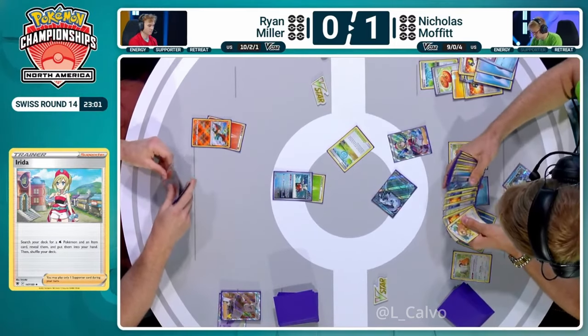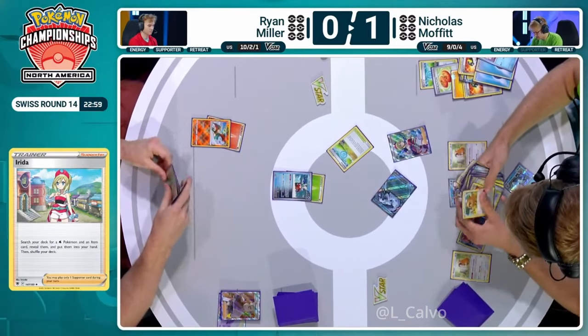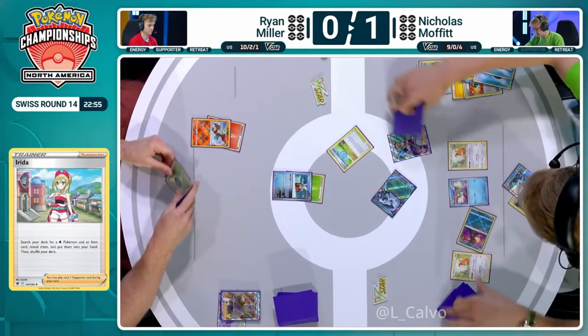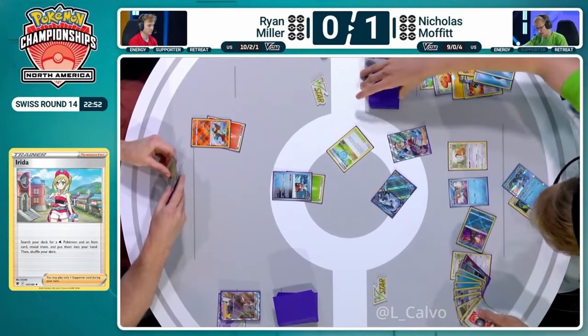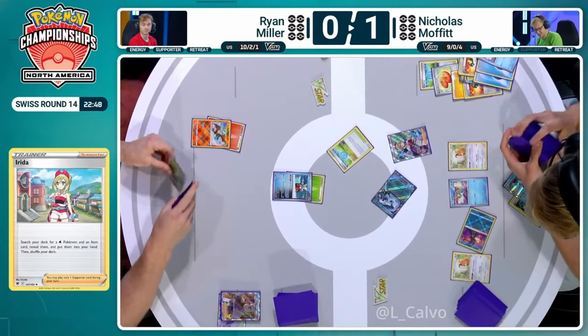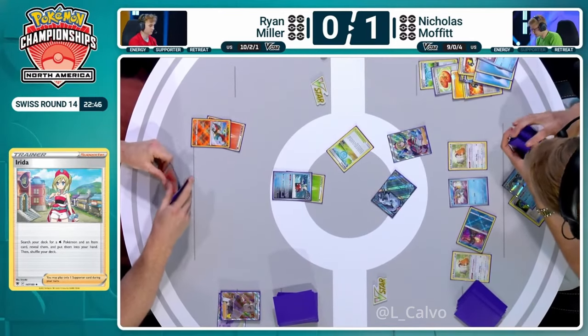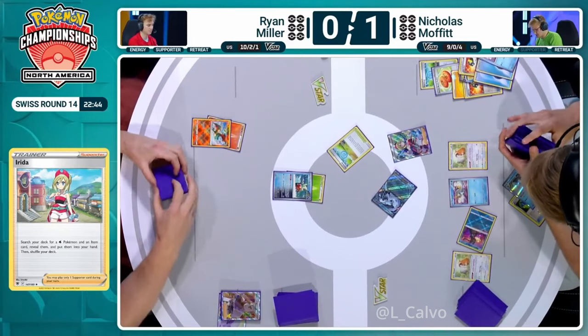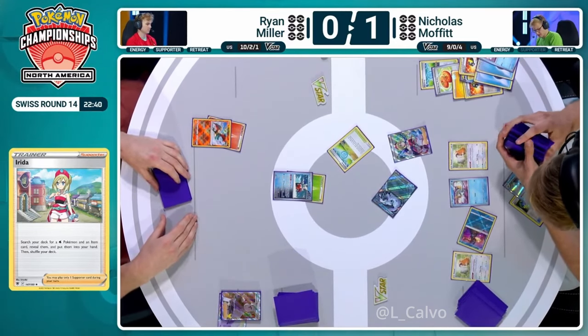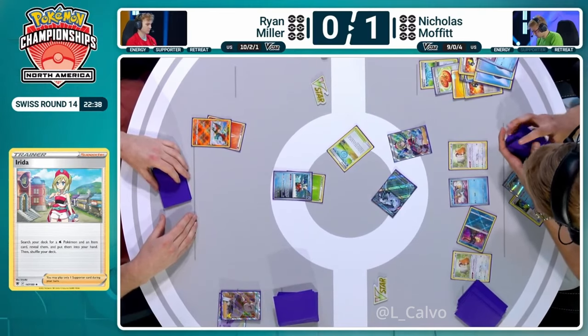Do bear in mind that the Radiant Charizard will be getting its attack cost cheapened as Nicolas starts to take prizes, and there are still Energy Switches in the list — so maybe if the tables turn for Ryan next turn, you could get a much earlier Radiant Charizard than normal. That would be one of the only things playing on Nicolas's mind, because everything else is going smoothly. Radiant Charizard is at least a viable attacker while you're getting set up.